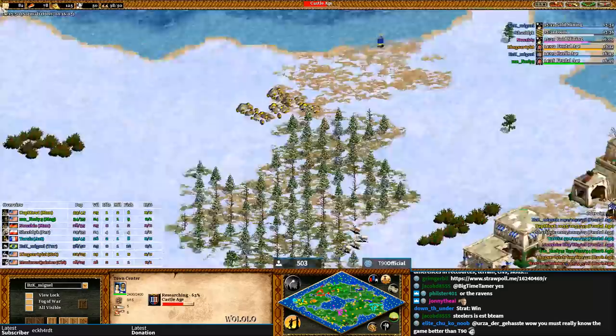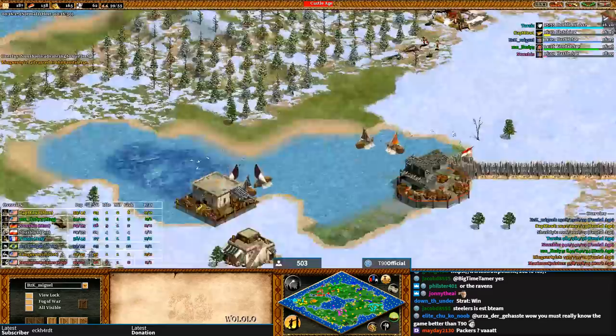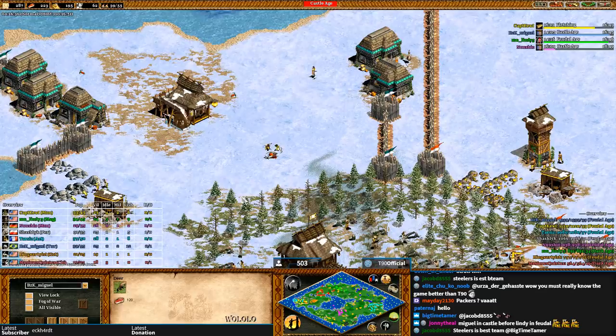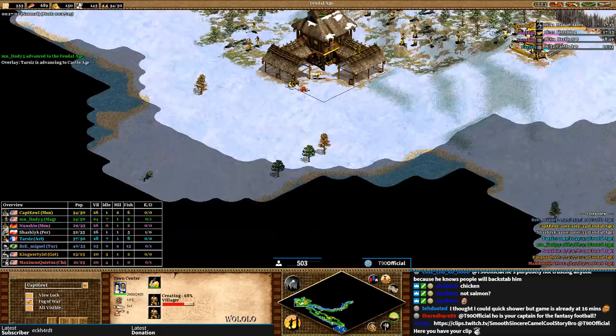That's going to be very problematic for those around Miguel if he doesn't start allying people — and he doesn't, which is normal for pros who never pay attention to the diplomacy screen. Two matches are never fair — there's always differences in resources, terrain, and civ skills. Nomad is probably the least balanced, but in this game I can't really complain.